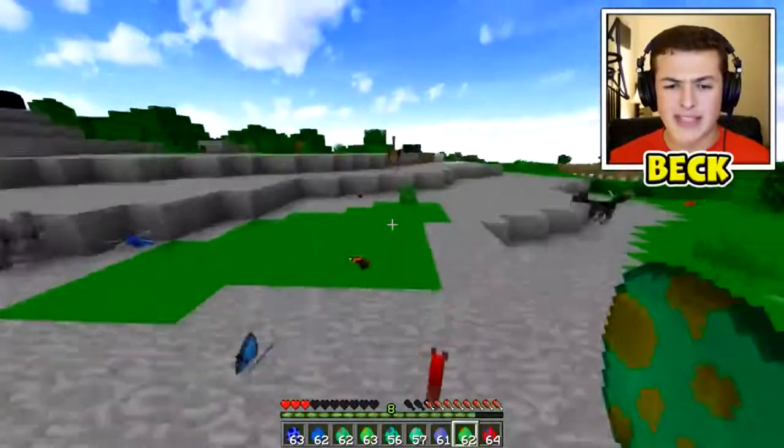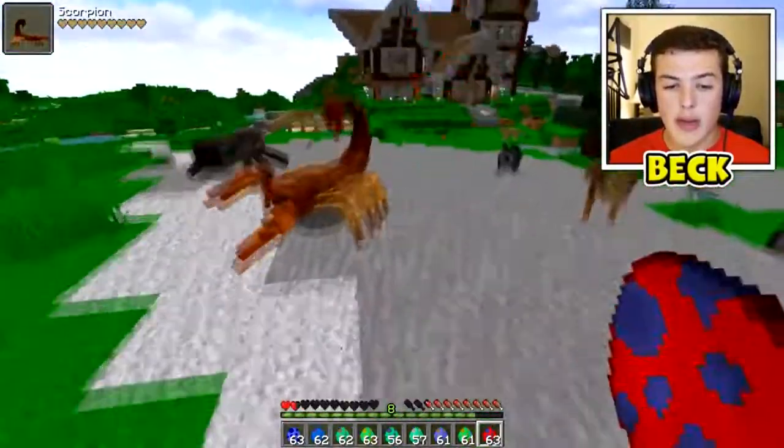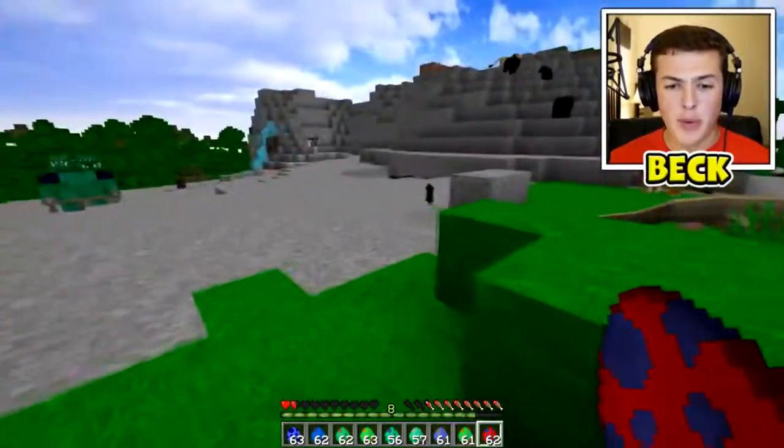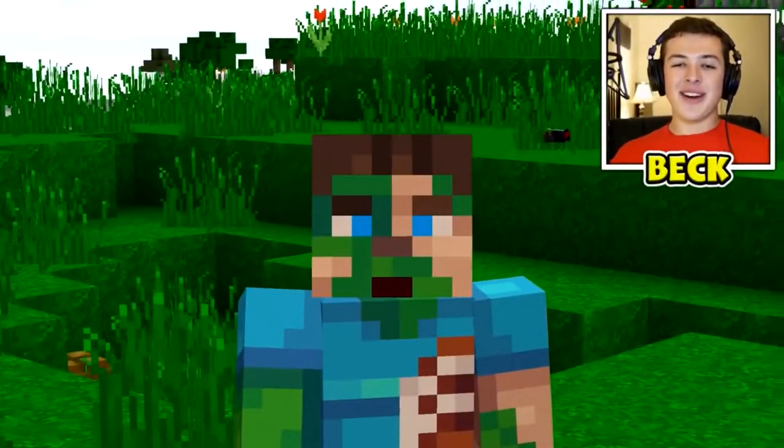We have a crab - is that a green crab? Is that even a real thing? This werewolf will not stop trying to eat my face off. And last but not least we have a scorpion - that is a big flippin scorpion. They are not that big in real life. Well, yeah guys - anyway, I'm pretty sure that's it!